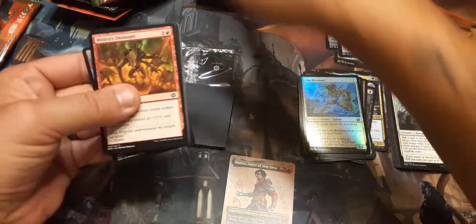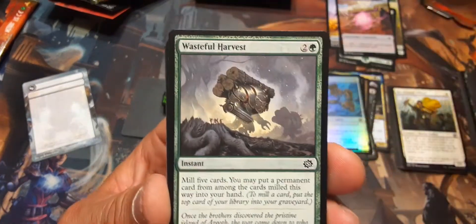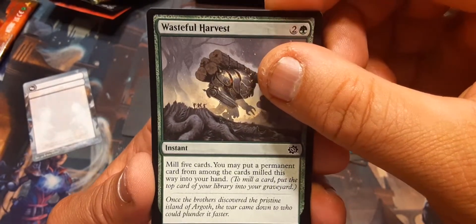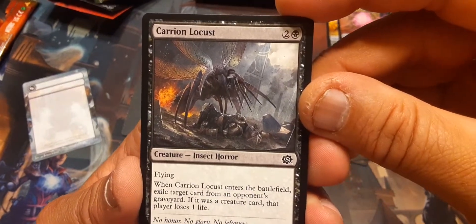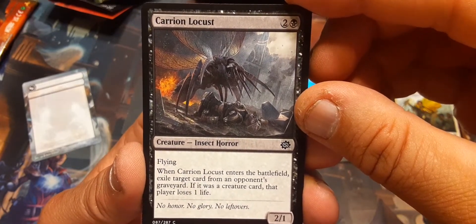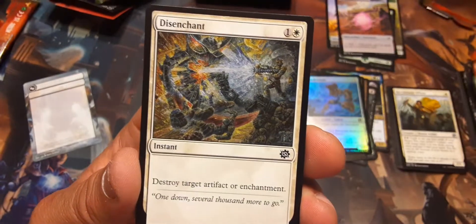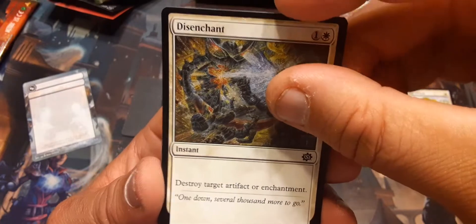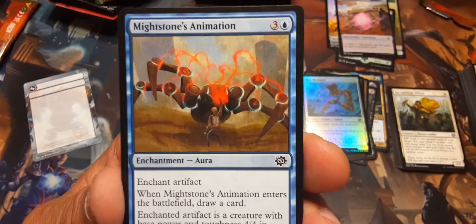I don't care. Mishra's Onslaught again. Wasteful Harvest: mill five, put an impermanent card from the cards milled this way into your hand. Carrion Locust: two and a black, flying; enters the battlefield: exile target card from an opponent's graveyard — if it's a creature card, that player loses one life. Disenchant — because you gotta have a disenchant in this deck, trust me. So many artifacts. Might Stone's Animation.